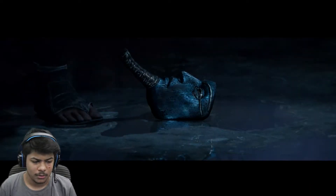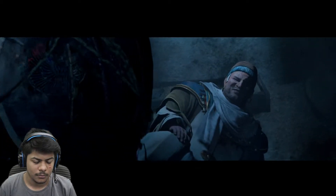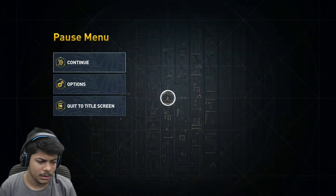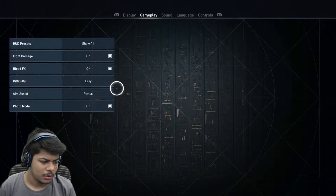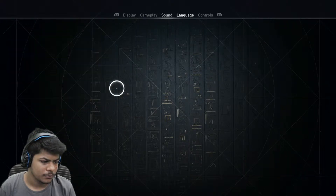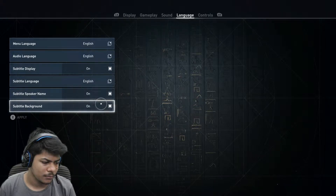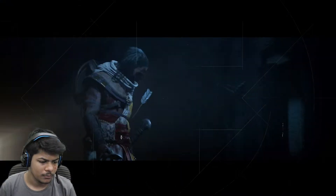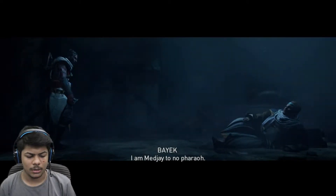One year later — Bent Pyramid. 'You are the Magi from Siwa. I thought Magi was supposed to protect.' Can I get the subtitles on? 'I am Magi to no father.'